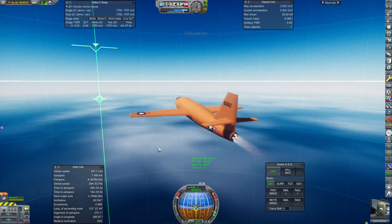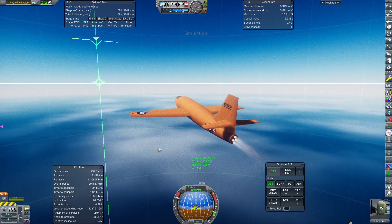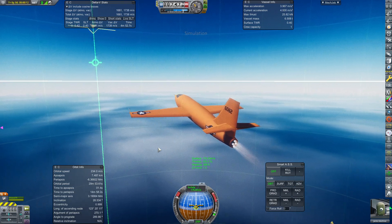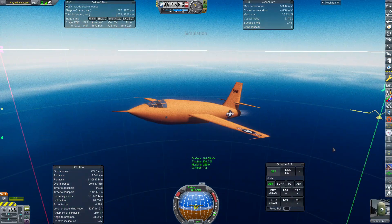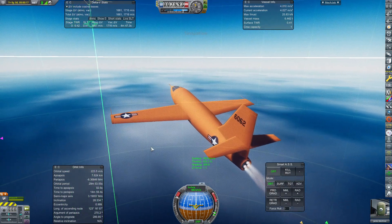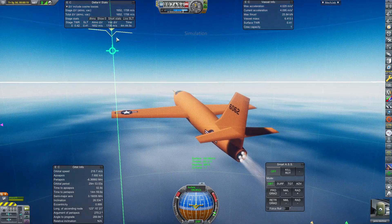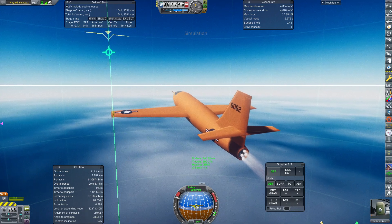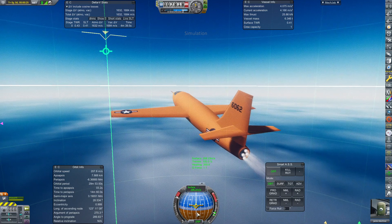We are pressing Caps Lock to activate fine control. That stops you from making excessive movements — especially important for roll control. You really need fine control to control your rolling properly. I have nosed up to that marker on navhud, which is about 15 degrees on the navball.